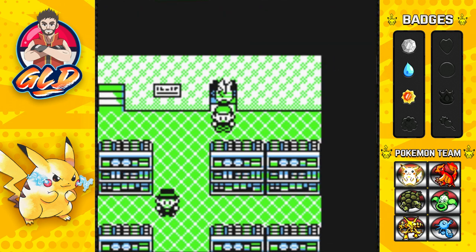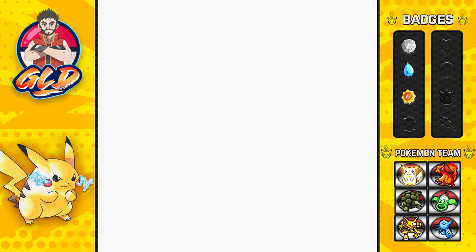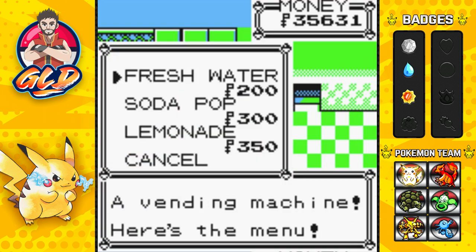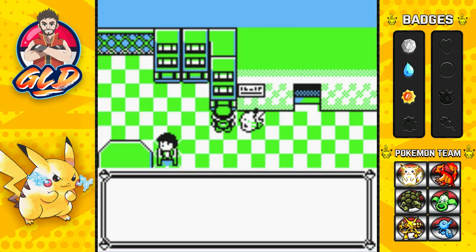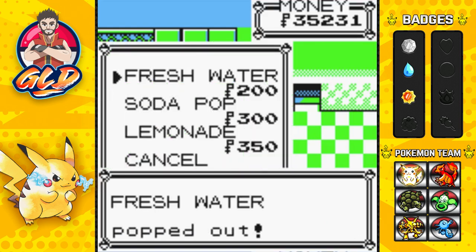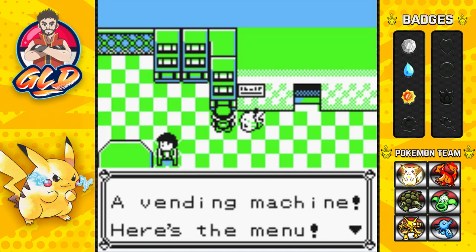We're going to the very top of the store. It doesn't really matter what you get, but if you get Fresh Water — I'm going to get two of them — along with a Soda Pop and a Lemonade, you'll be able to get three different kinds of TMs.